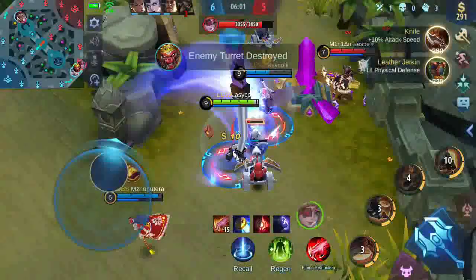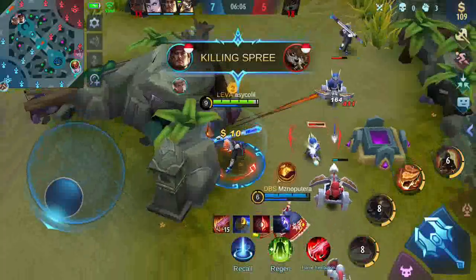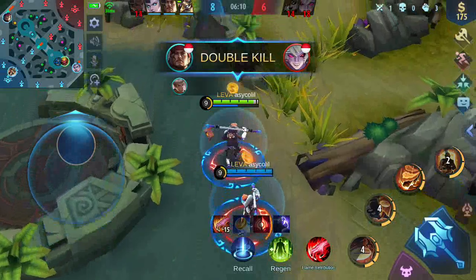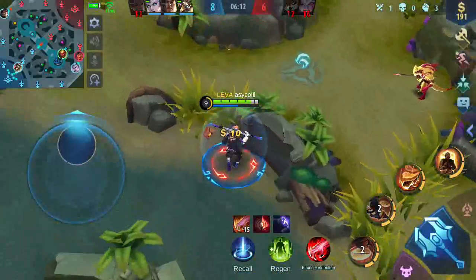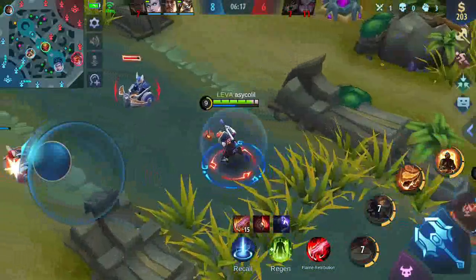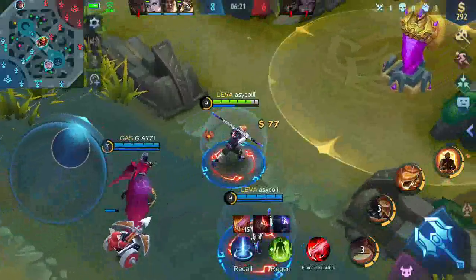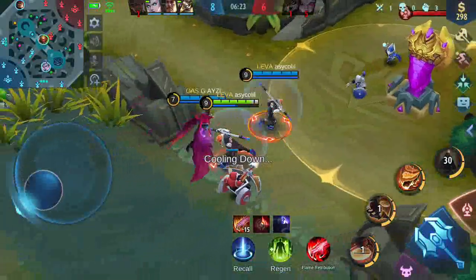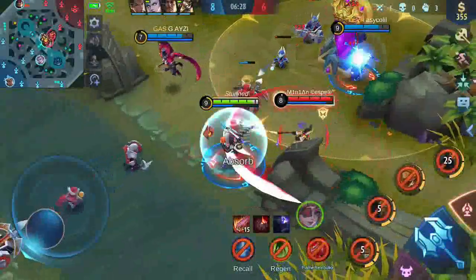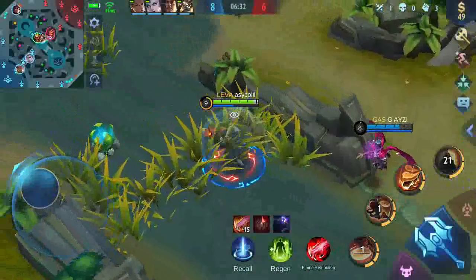Jangan lupa kalau bisa kesempatan untuk push ya, ambil aja towernya. Devon ke tarik ya, sudah dibantu temennya juga. Buff lawan sudah nggak ada, kita nggak bisa nyuri. Kita coba push yang mid ya. Kita mundur dulu. Dapat 1 tower, lumayan.